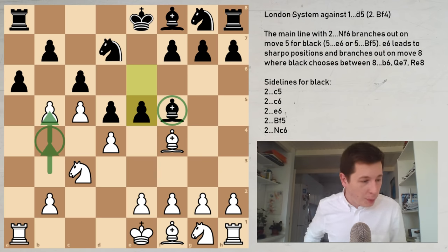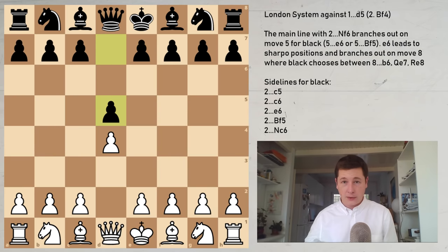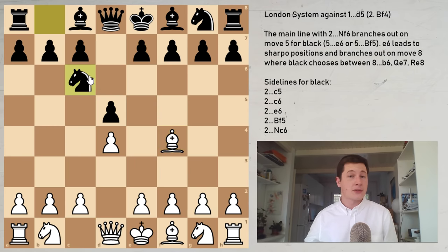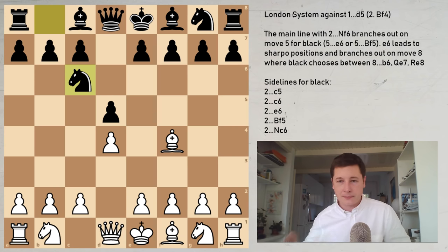Sorry if the video was too long. I hope I managed to cover most ideas in d4, d5 London. Let me know if I've skipped something — I'll try to include it in other videos. One more thing: we are going to look in a separate video at the move knight to c6 after d4, d5, Bf4 — a Chigorin type setup for black — and I'm going to make a whole separate video on Chigorin setups against the London. Thank you very much for watching. Let me know what you think and stay tuned for more chess. Bye bye.